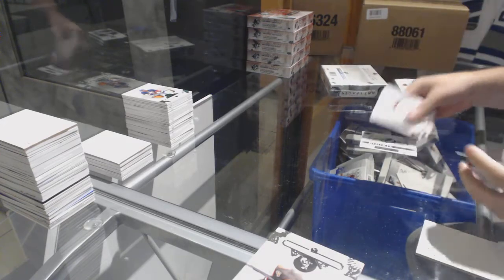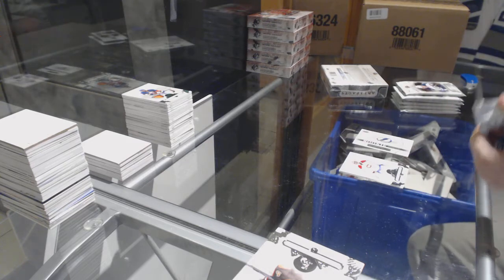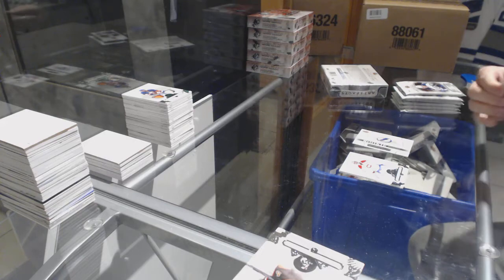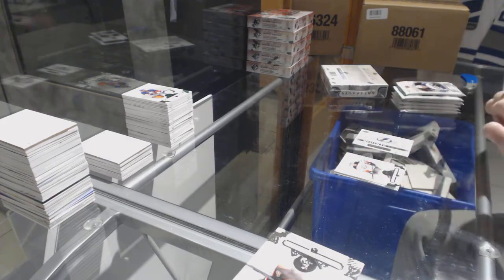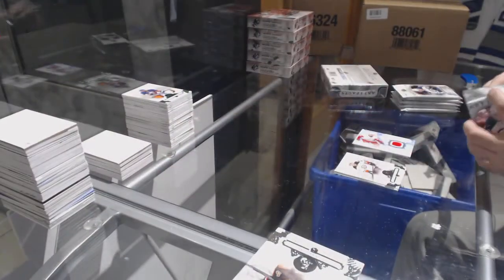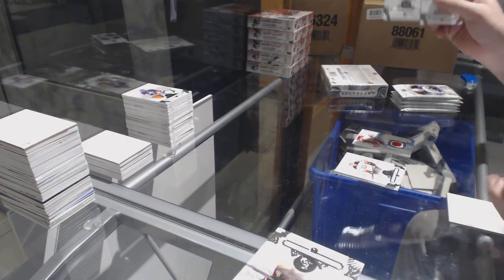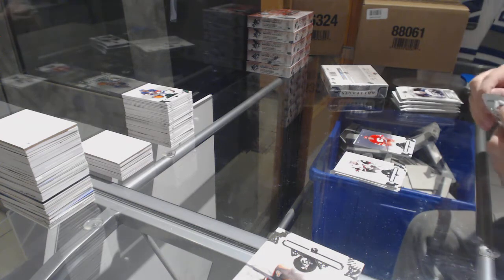Rookie redemption, Tampa Bay Lightning. We've got for the Red Wings, Frozen Artifacts, Andres Athanasiou. For the Calgary Flames, Theron Florida, $5.99, base parallel.